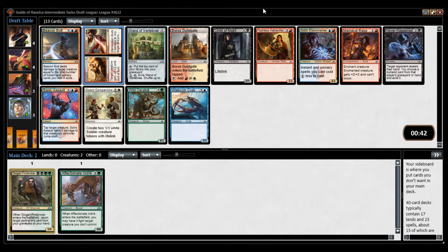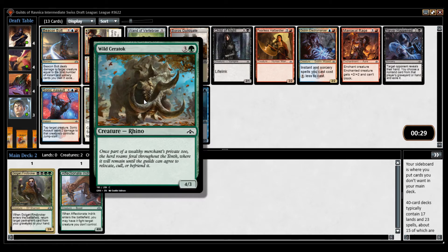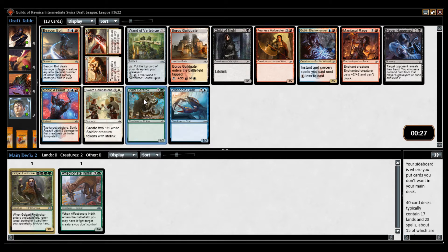There is nothing really good here. I don't like Shadow of the Grave too much — this isn't a black-white lifegain deck. Beacon Vault is also solid but it's an Izzet card. So if I were to take a good card here, I would have to abandon my first two picks. While Saratog is playable, it's not super good.